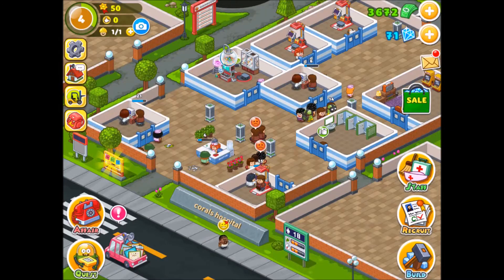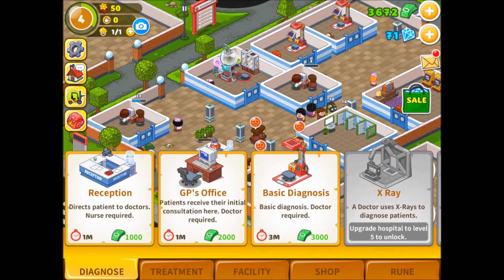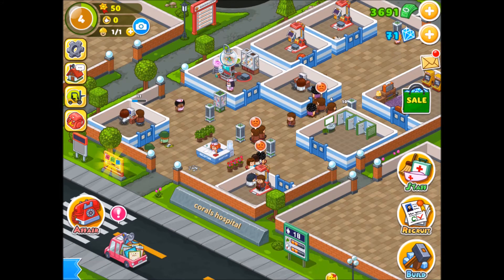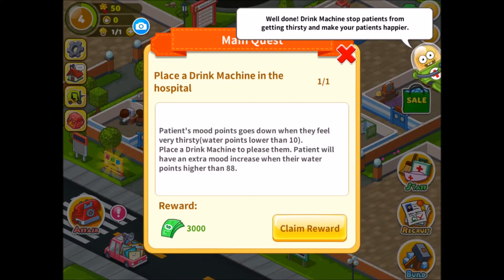Place a drink machine in the hospital. That's purposely why I didn't do one before, because I knew they'd ask for one. Ta-da! Drinks machine. Quest complete.